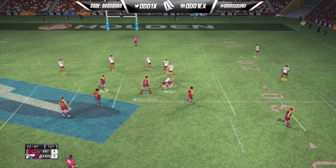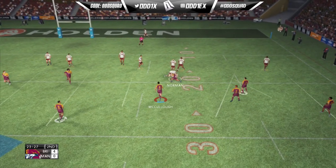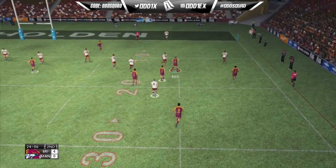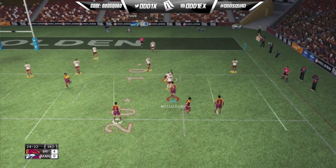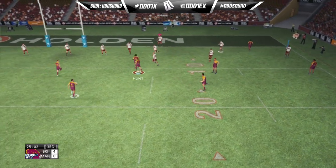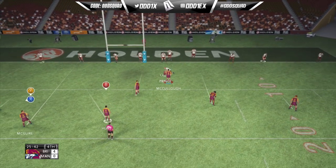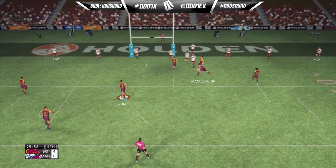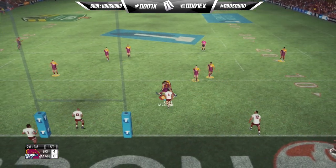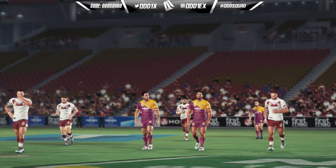A forward pass by Manly in their own half puts us in a decent position. Corey Norman goes fishing on the blind side but he's pulled down. We send it to Reed and Reed gets wrapped up 10 meters out from the try line — we still have two tackles to work. I am playing on veteran by the way; if it gets a little too easy I might bump it up to legend. We try to pop an early kick in behind the line but it's scooped up by Manly, and that pretty much wraps up all the action in the first half.